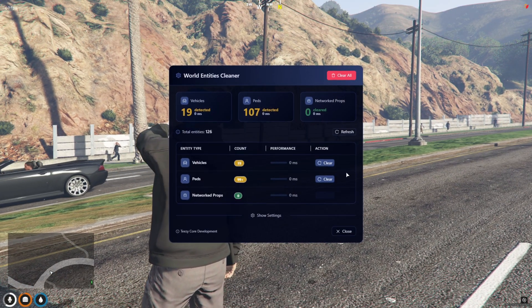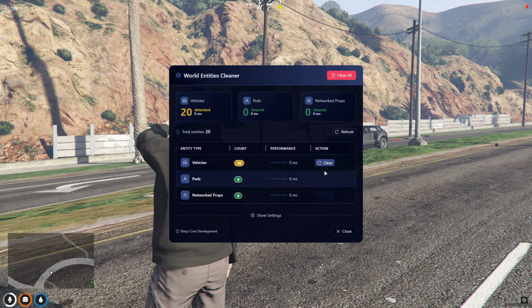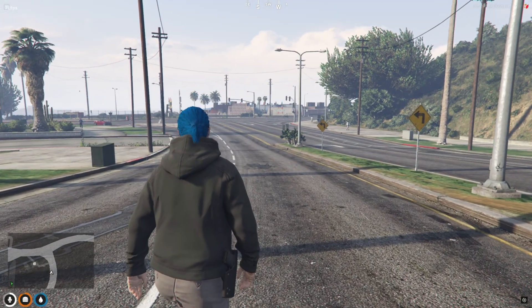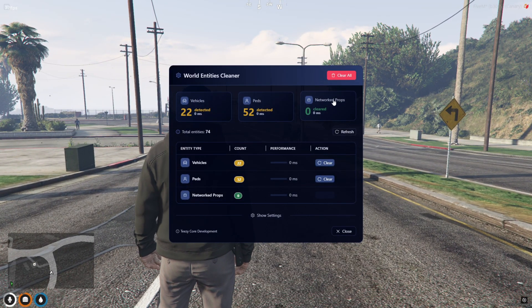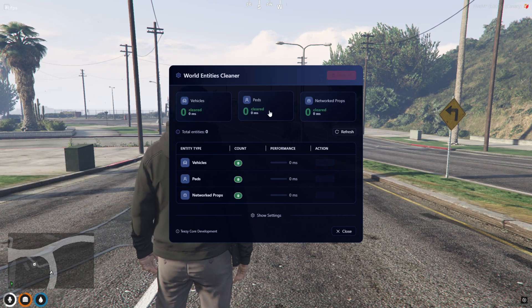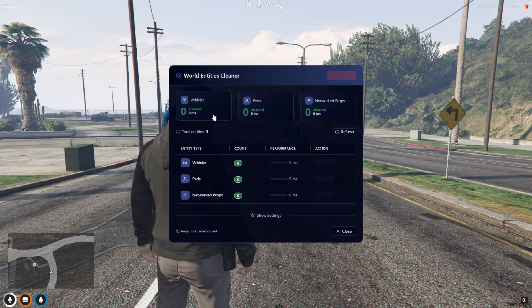There's also a Show Settings button at the bottom, which lets admins fine-tune things on the fly — super handy when you're managing high-pop servers or mid-event cleanup. It's clean, responsive, and gives you full control over entity management without needing to type a single command. And that's a full look at the Entity Cleaner script, a must-have tool for any FiveM server that wants to stay optimized and lag-free. From manual clearing to automatic cleanups, real-time tracking, and a clean UI, this script gives admins total control without breaking immersion.